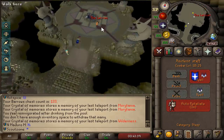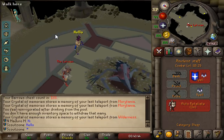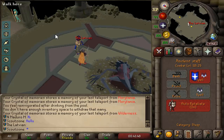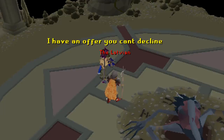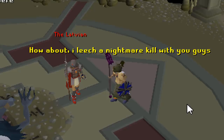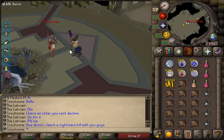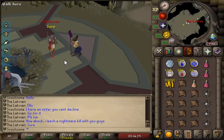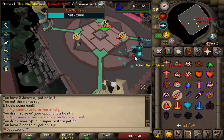So I decided to gear my account up and attempt to do a solo nightmare. But as I approached the nightmare, I saw another PVM-er. So I decided to use my big brain and attempt to go for a leech nightmare kill. I have an offer you cannot decline - how about I leech a nightmare kill with you guys? He said sure!